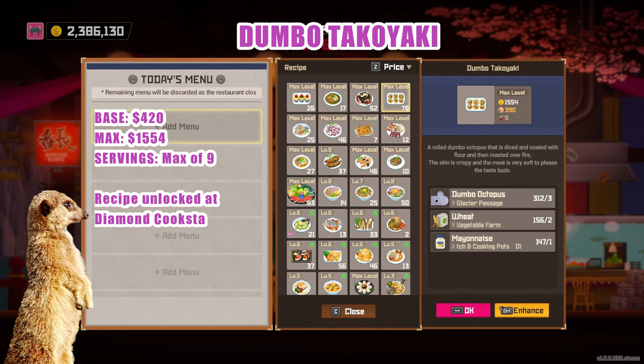Dumbo Takoyaki — this dish is unlocked at Diamond Cookstar rating. It serves 6 base dishes and can go up to 9 by leveling it. With only 3 ingredients, it's pretty fast to level this one, and it's also one of the most expensive dishes in game, with a base price of 420 and a max of 1,554. Complete ingredients are Dumbo Octopus, Wheat, and Mayo.